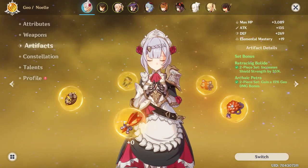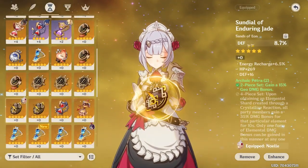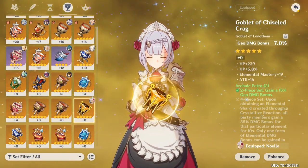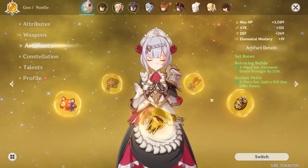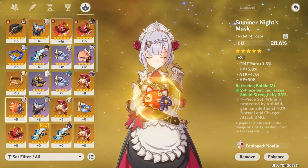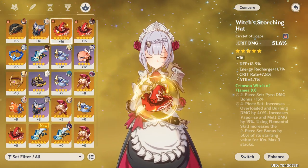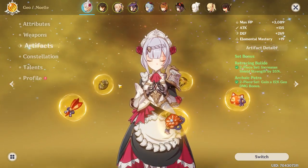For main stats and substats: with the flower and feather you don't have a choice, but for her sands I say defense percent, and for her goblet, Geo Damage Bonus — since you're getting the attack bonus while in burst and her attacks become Geo, a Geo Damage goblet is really nice. For her circlet, don't use defense percent; you want Crit Damage or Crit Rate. The main substats to prioritize are defense percent, Crit Rate and Crit Damage, and maybe Energy Recharge if needed.